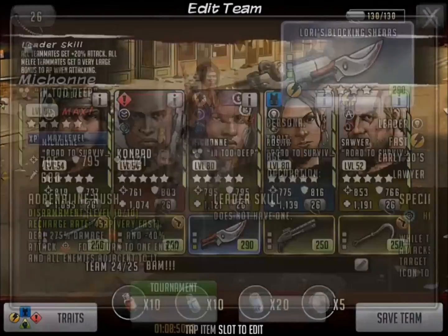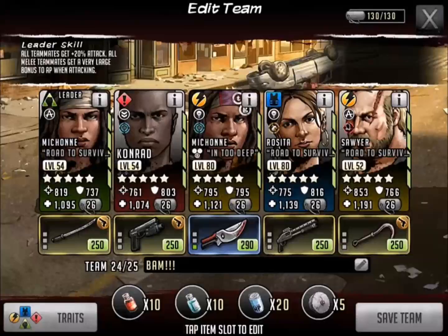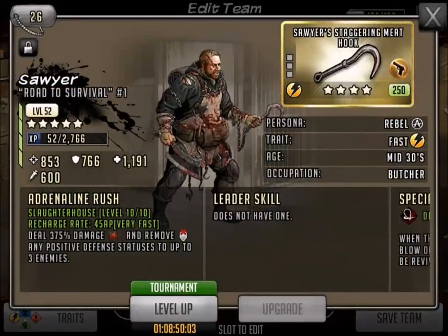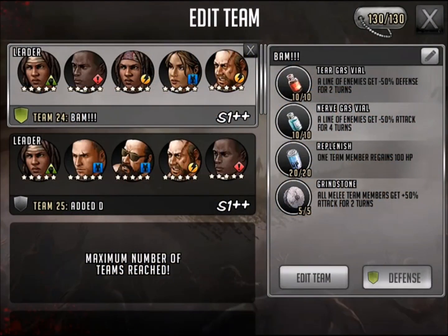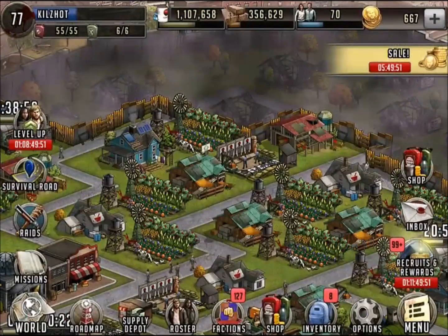Then we go to the next weapon — this was my beauty right here, I love this. I've got Lori Shears and I threw the absolute defense up on that as well, so that's my other tank. We've got Rosita with Clem's shotgun so we can impair, and then Sawyer with a stun as well. So we're coming right along. A few more level-up tournaments and I think I'll have this thing maxed out. I'll do a full epic army for you guys a little bit later on, but it's definitely working in full force.